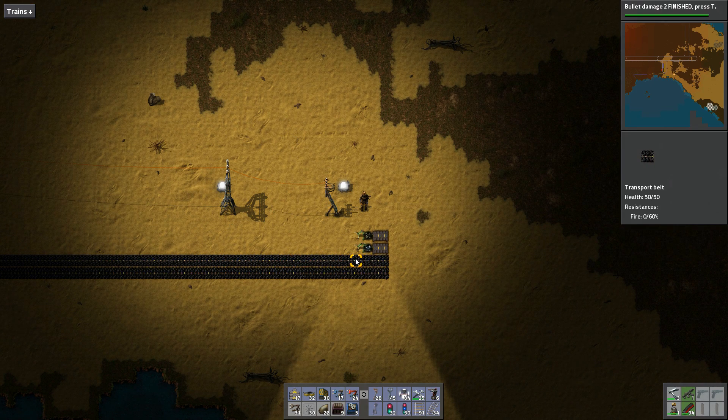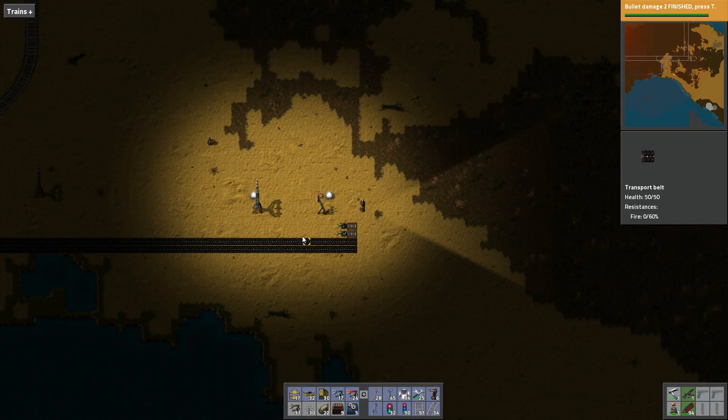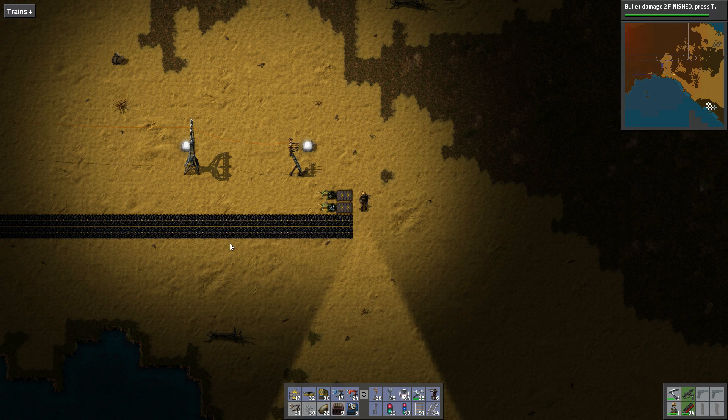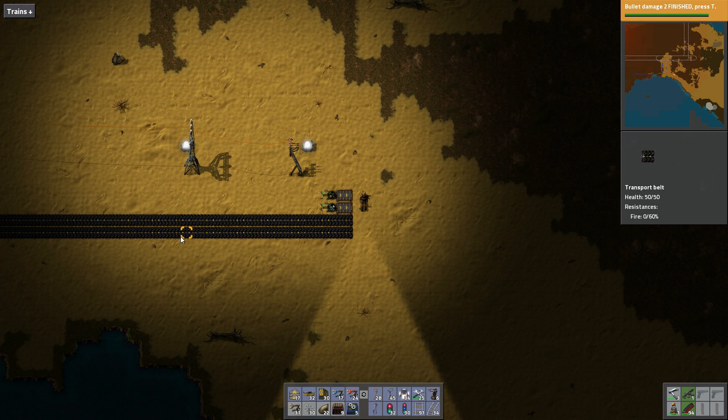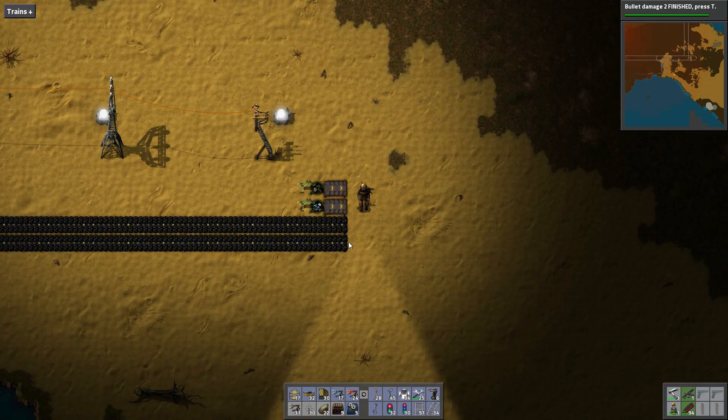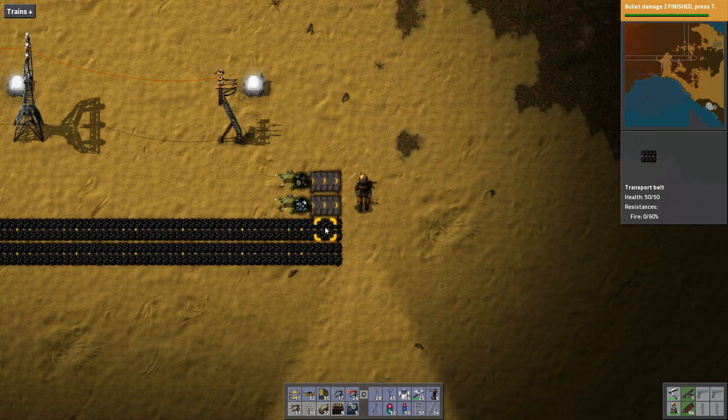I wanted to get our first bus set up. This is going to be our smelting bus. On our smelting bus we have got coal — the bottom one is fuel, and this one is coal. The distinction being that on this fuel line, later on, if we're getting low on coal and got lots of oil products and things like that, I may start putting solid fuel or liquid fuel canisters or some other stuff on here. So this bottom belt, I don't care what goes on here as long as it burns. We could put iron, we could put our electric poles on here. Moving on, we have coal for coal-based things.